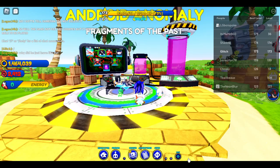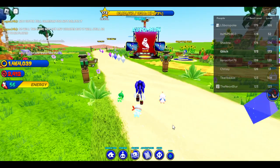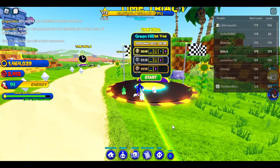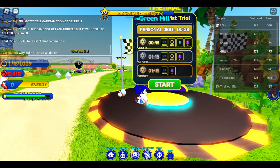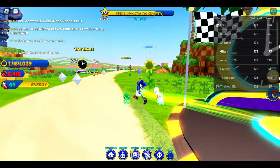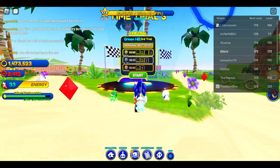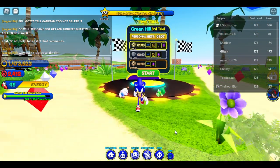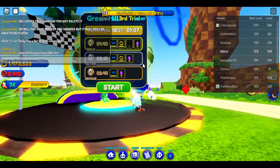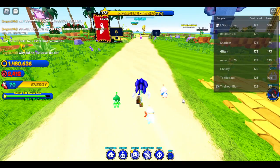The fastest way to do that: Time Trial 1 gives you 10 rebirth energy and it's the fastest. Time Trial 2 gives you 14 for 1 minute 10 seconds, and Trial 3 is 1 minute 40 seconds for 18. I recommend doing Trial 3 and Trial 1 to maximize your gains.